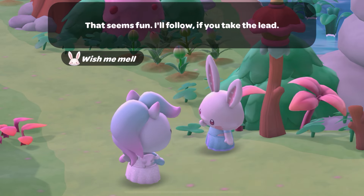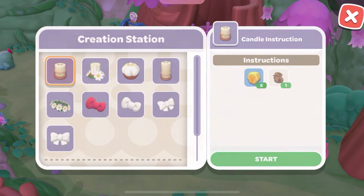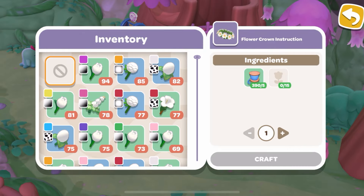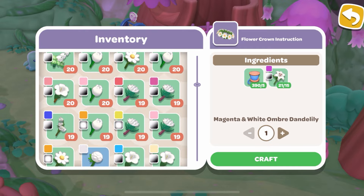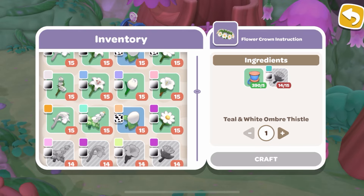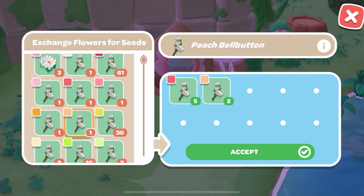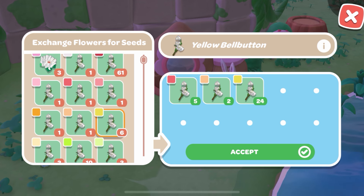Then I go to the seed dispensers with Wish Me Mel, because she has the potential of making you extra seeds when you put picked flowers in the seed dispenser. For example, right now I'm trying to make all the candles and flower crowns, so I don't turn into seeds any flowers I have fewer than 15 of and haven't completed the crown for yet. But everything else I'm turning into seeds, because some flowers can become two seeds, and Wish Me Mel's bonus will then turn those into fertilizer.